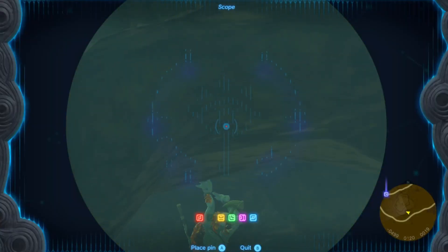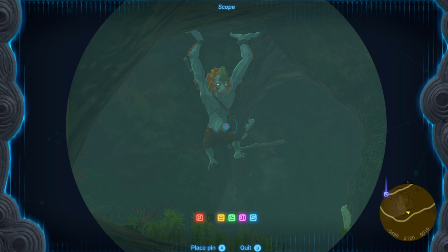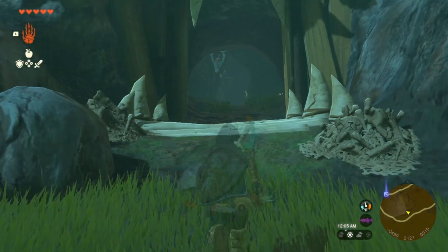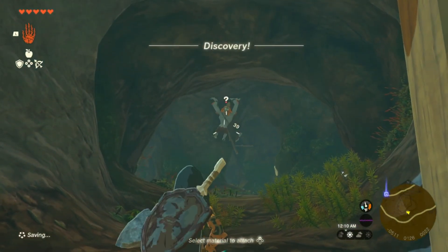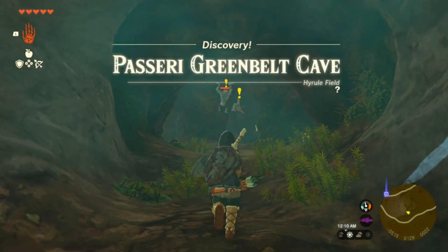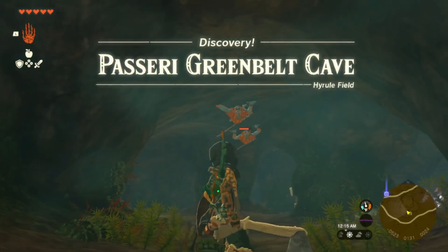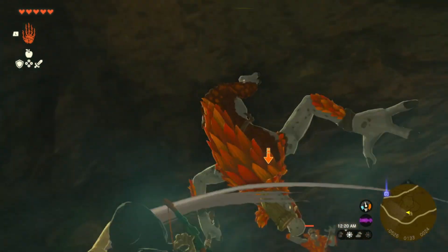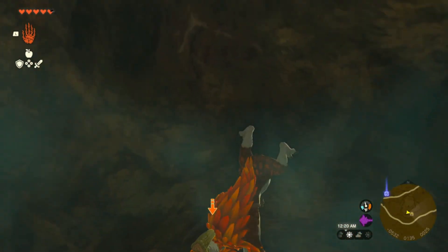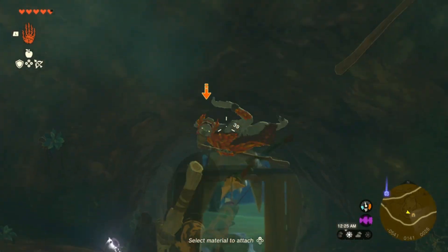We can see we've got some kind of goblin creature, which is a new model. Looks like a couple of them hanging from the ceiling. What is going on in here? I'm gonna shoot that one down. Let's get ready for a battle — oh my gosh, he's climbing on the ceiling! He's attacking me from up there. This is interesting — he moves a lot too, he's hard to hit.